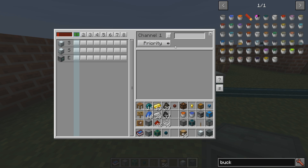So what do we want to do? We have four different types of channels: energy, item, fluid, and logic. Let's start with an item channel right here and let's disable it while we're setting it up. Then we can enable it once it's fully completed.